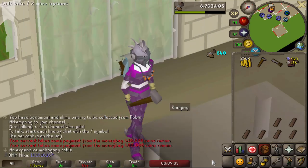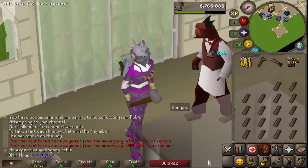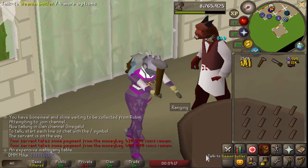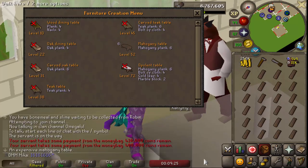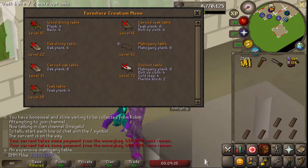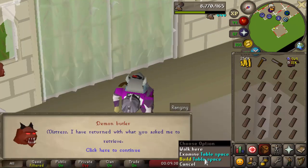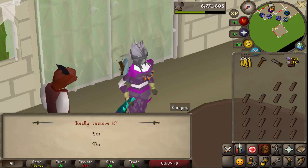I already have a Pegasian crystal from Cerberus, so obviously the only thing missing is that Ranger boot drop. I'm very close — like two more inventories to a level. I have the camera set like that and I just click, I rarely move my mouse. And there it is — 95 construction, four more levels to go. A solid hour away from 96.